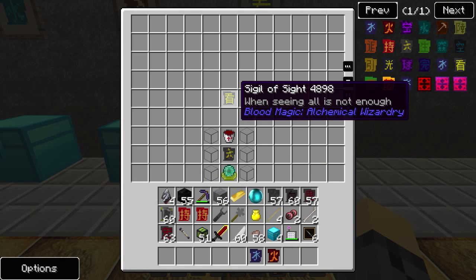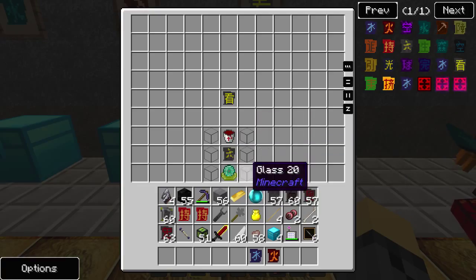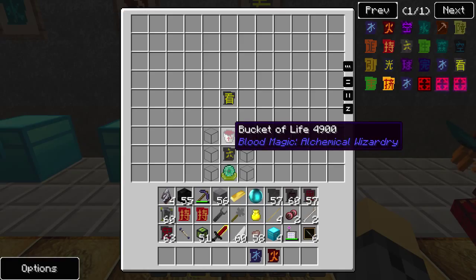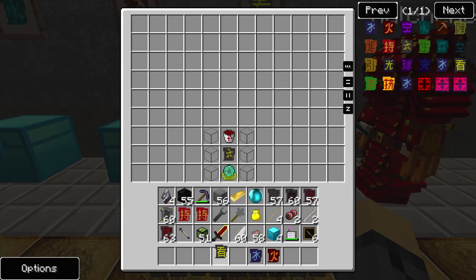The next sigil is the Sigil of Sight, which is made by using one divination sigil, six pieces of glass, an apprentice blood orb, and a bucket of life. In order to create a bucket of life, you can put a bucket in your altar and it will fill up. The Sigil of Sight...